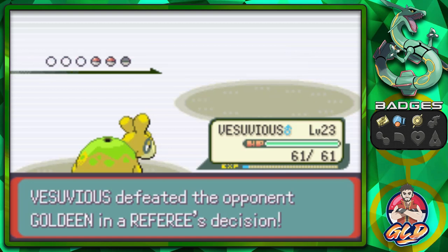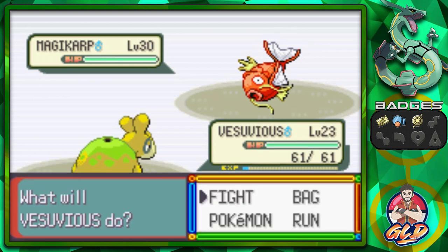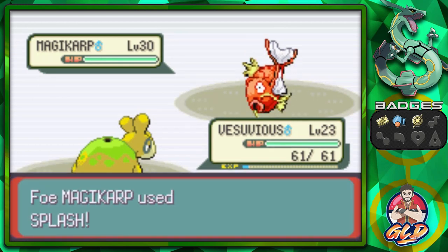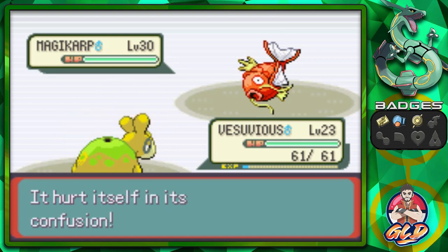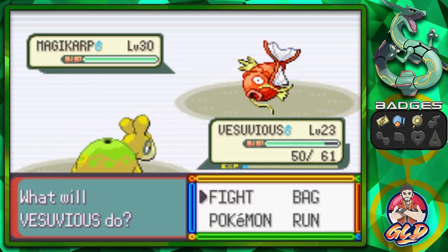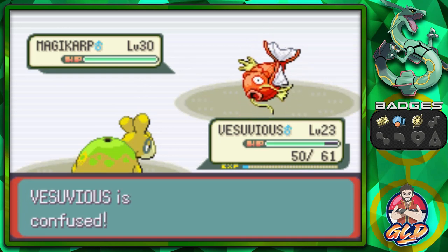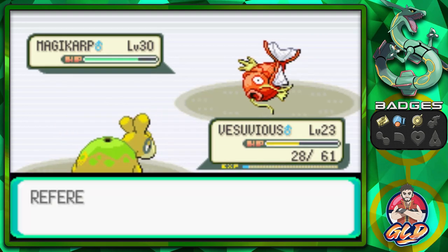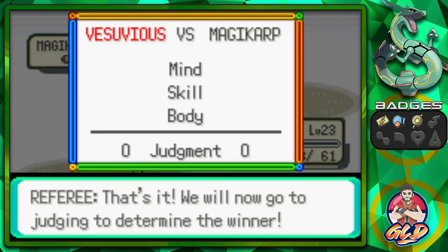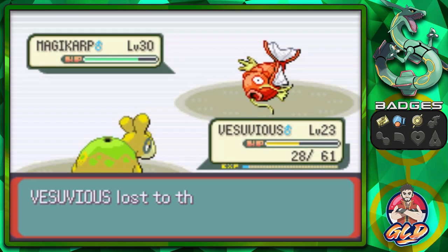I think I know what this Magikarp has. This would have been an easy battle if Horn Drill didn't go. Splash attack — oh my god. We're gonna get creamed right here. Confused — come on Vesuvius! And it looks like that was three turns. I think we're gonna lose this one just because we were confused. And crap baskets — we lost to Magikarp. So we're down to one Pokemon.